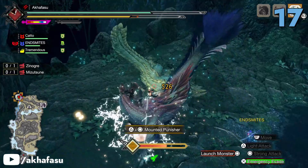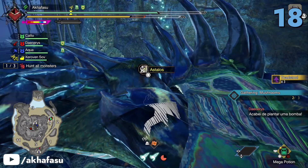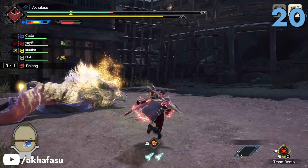Get materials for the Shoelaid armor when you hunt a Xeno'jiiva and Mizutsune in Beaten to the Punch. When you beat the Treadable Threes — Astalos, Lunagaron and Kushala Daora — you'll be rewarded with the fist bump pose set. In Hell's Jingle Bells, take down these two fiery monstrosities to get their crowns.